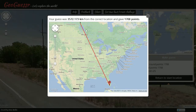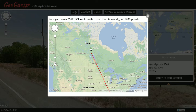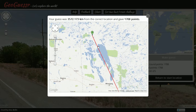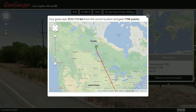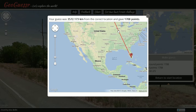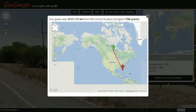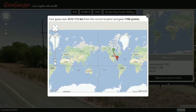Okay, it wasn't quite Florida — it was Manitoba in Canada. I guess a beach doesn't have to be on the ocean. And I guess they have yellow lines in Canada as well. Well, I was on the same continent, which isn't that bad.